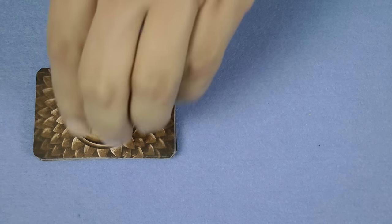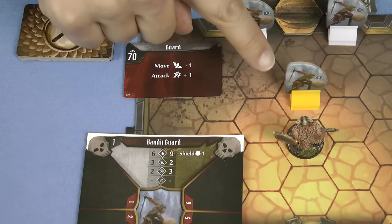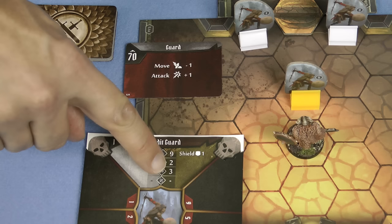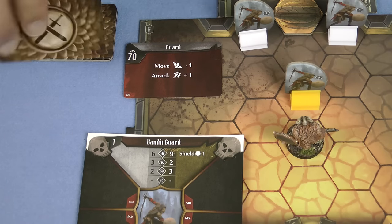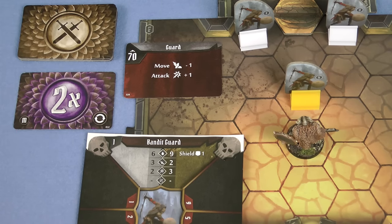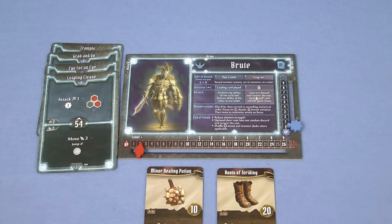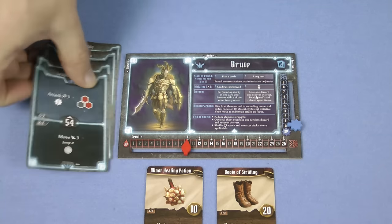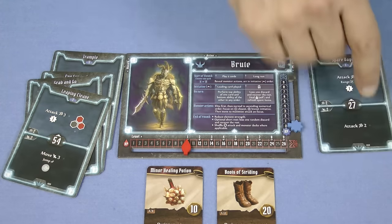Monster attacks function in the same way as character attacks, and an attack modifier card is drawn from the monster deck. For example the bandit guard is attacking the brute. His basic attack is three, but the ability card shows that he's attacking with a plus one. Then he draws a card from the attack modifier deck and gets double damage. Oh dear, that's eight damage. Luckily you have a few options when your character takes damage. Whenever you take any amount of damage you can either reduce your hit points tracker by that amount, or you can reduce the damage to zero by either moving two cards from your discard pile to your lost pile, or one card from your hand to your lost pile. I'll talk later about what happens when you drop to zero hit points, but for now let's take a look at some other monster ability cards.